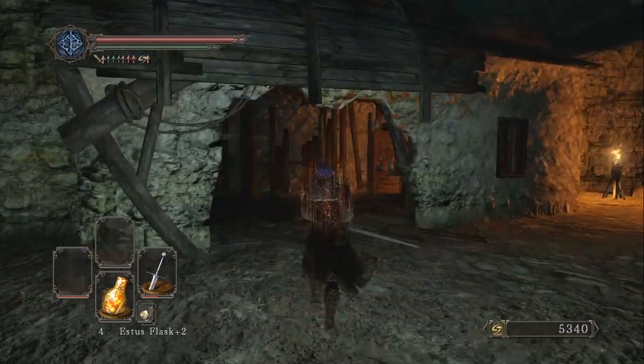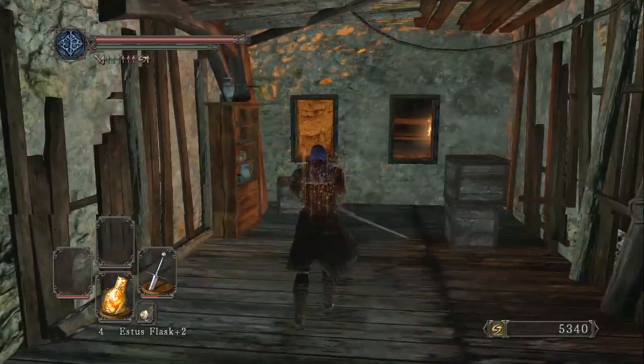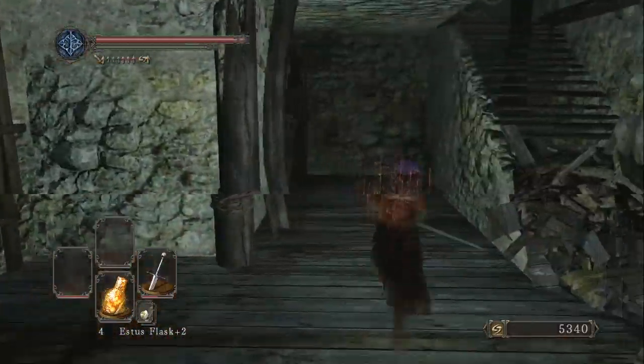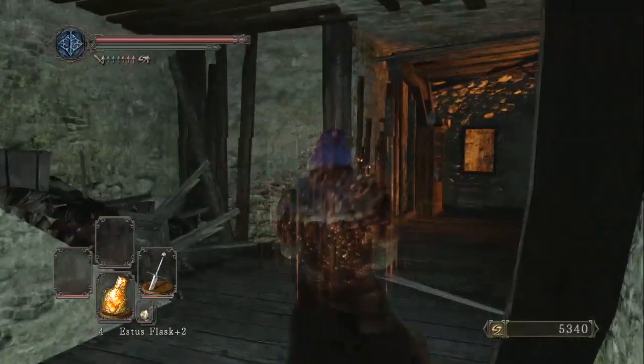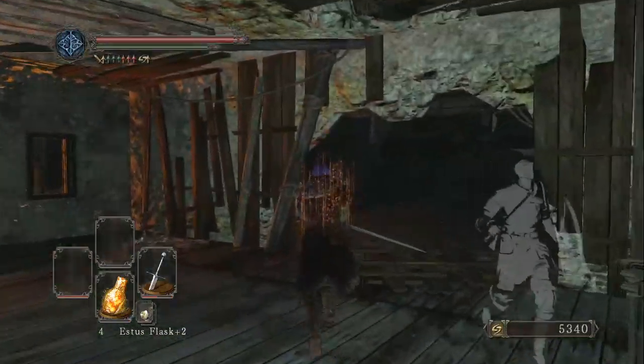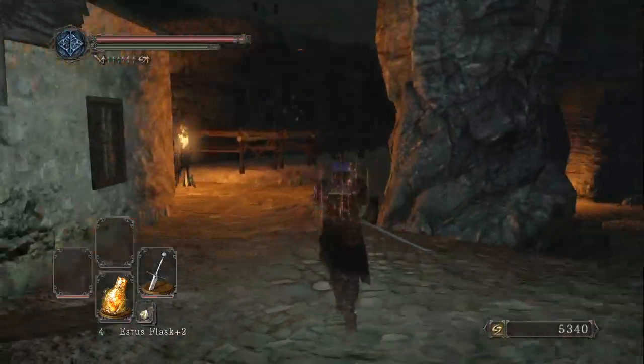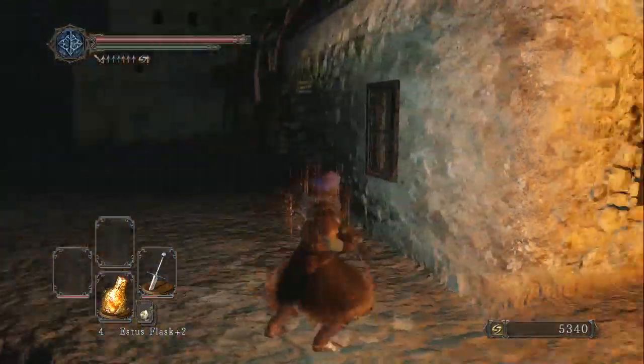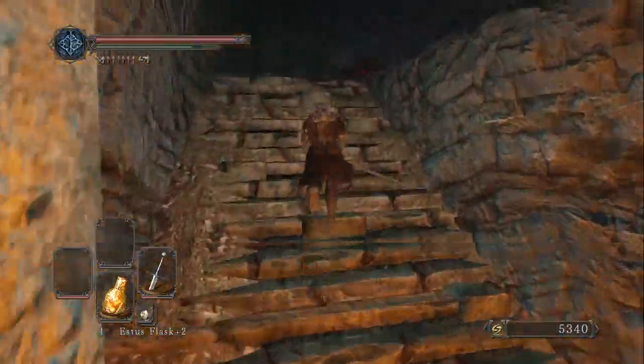That's the bell we want to ring. We want to ring a bell because Dark Souls loves ringing bells — it's a thing you do in this series. That bell is going to summon the pirate ship we saw, which then allows us to get on the pirate ship and continue with our journey.